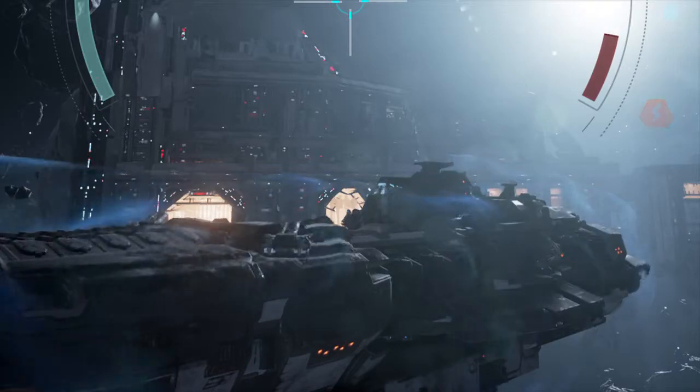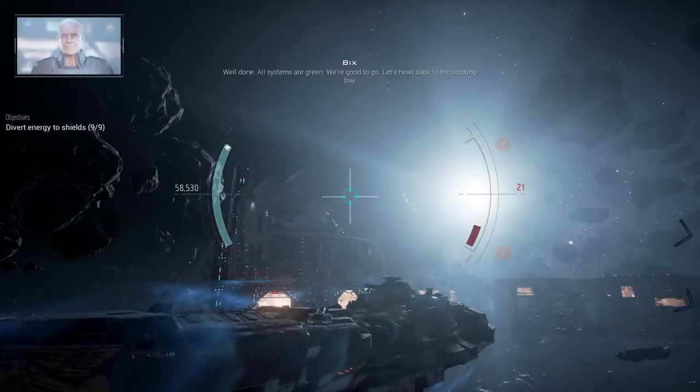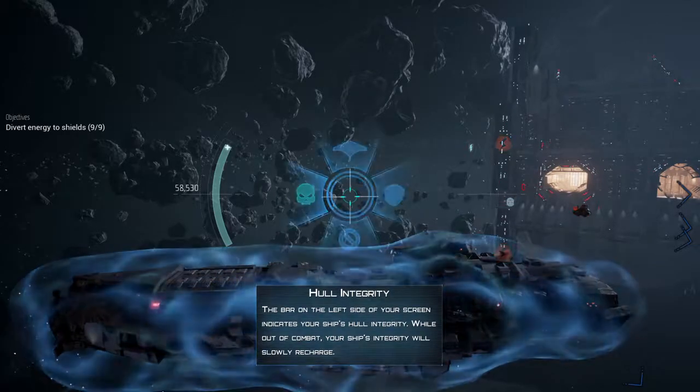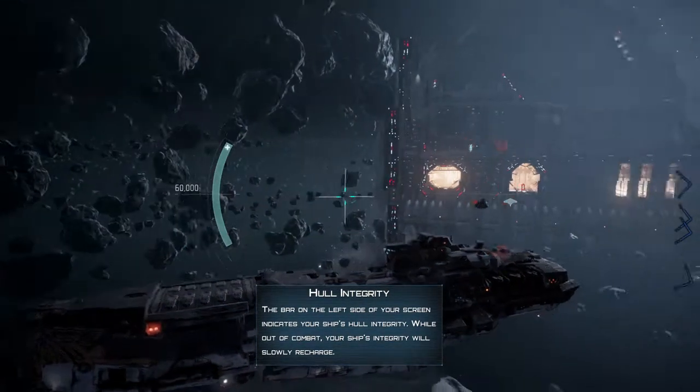Well done. All systems are green — we're good to go. Let's head back to the docking bay. We've detected incoming raiders. All hands, battle stations.